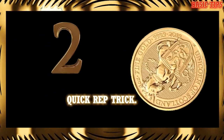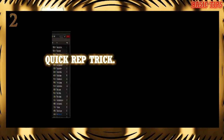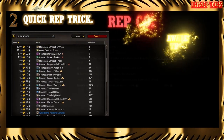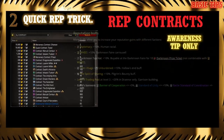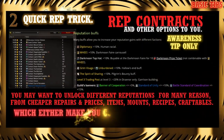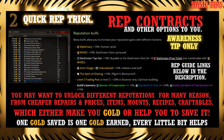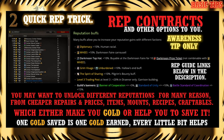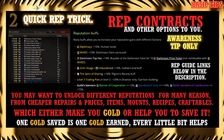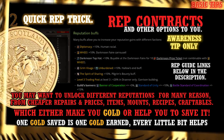Next is a quick tip regarding faction rep grinds. Blizzard back in patch 8.0.1 added the contract system, allowing players to boost reputation gains while doing daily world quests. Contracts are made by players with Inscription or can be bought from the auction house. Once used, they last three days and give a small rep gain every time you complete a quest — every little helps with rep grinds.